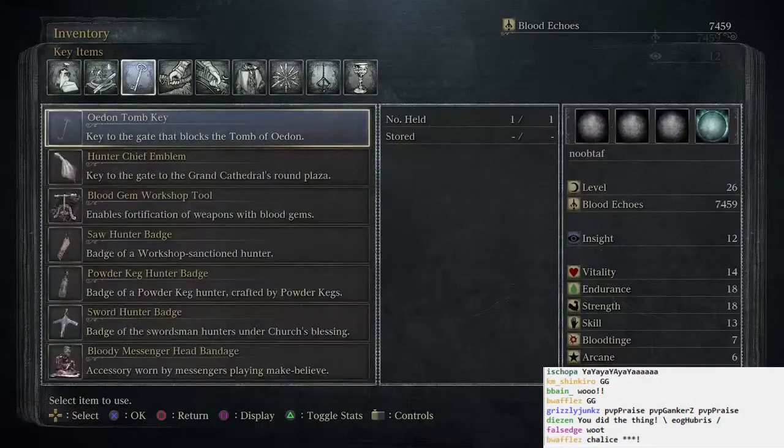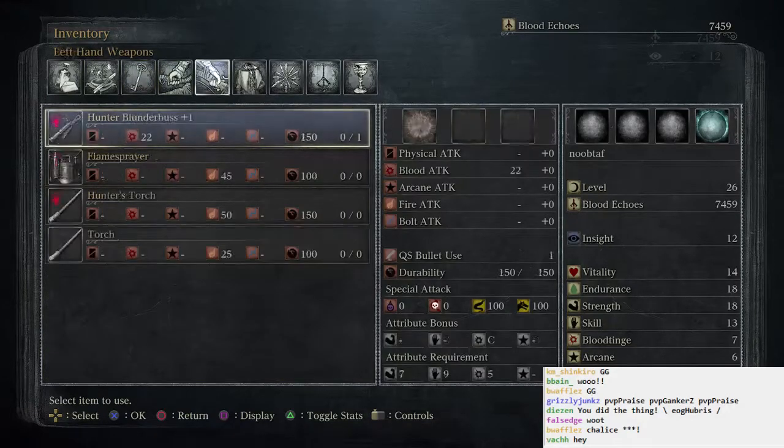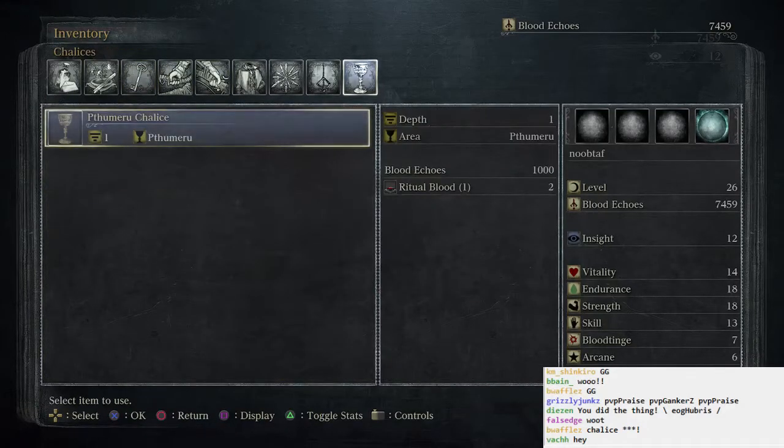Is it a key? It's probably a key, right? No, it's not. It's probably a chalice, obviously. Blood echoes, ritual blood — requires two ritual blood, which I found somewhere else. Depth is one.